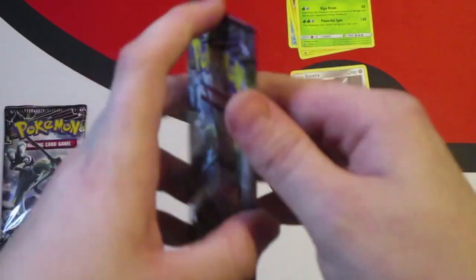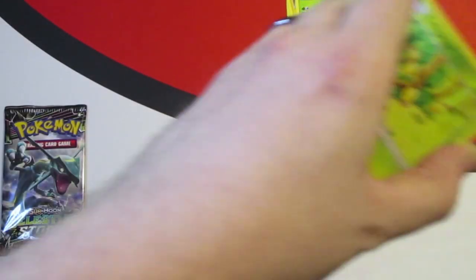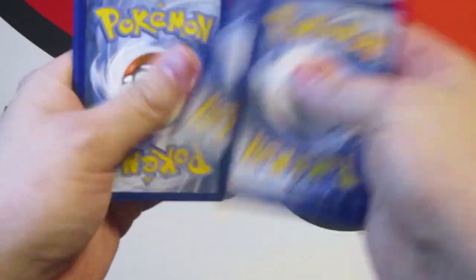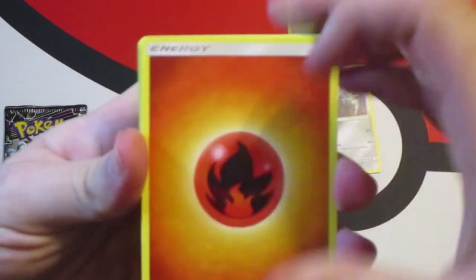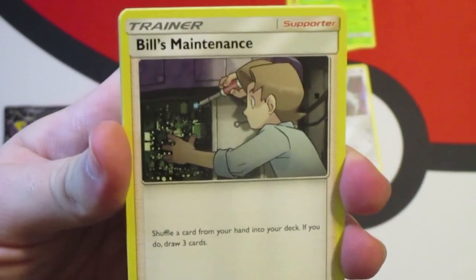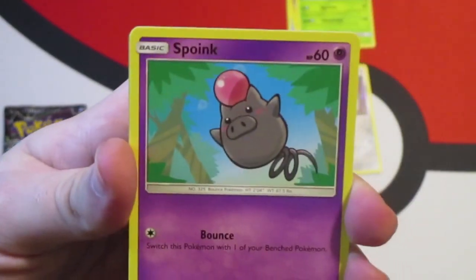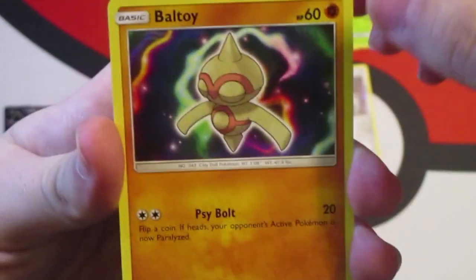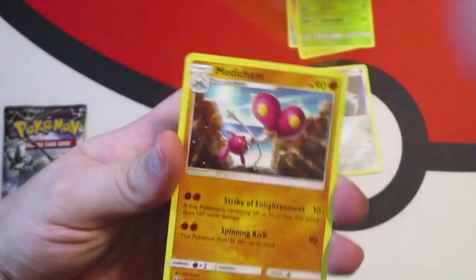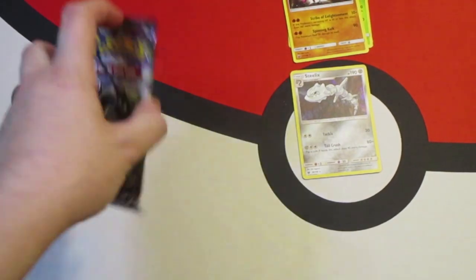We have two packs left of our physical packs — let's get some ultra rare hype! Comment below what your favorite pull is from this video. Fire Energy, Dusparce, Tate and Liza, Bill's Maintenance, Bellsprout, Beldum, Bagon, Baltoy — which is a reprint — reverse holo Onyx. I'll take that all day, so pretty!